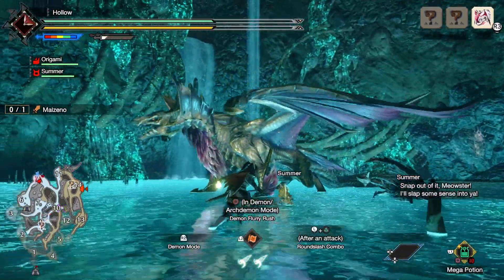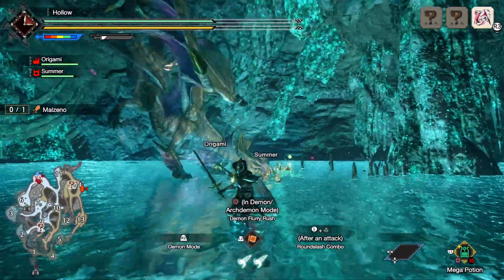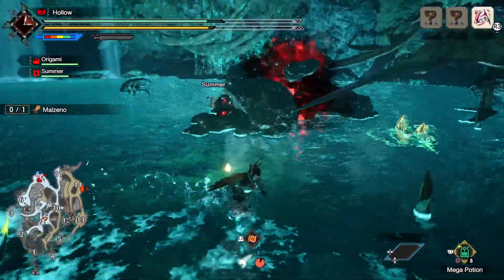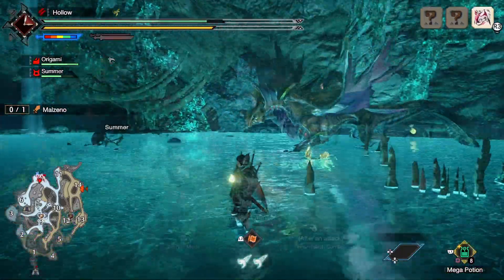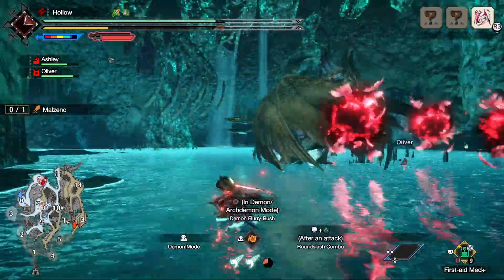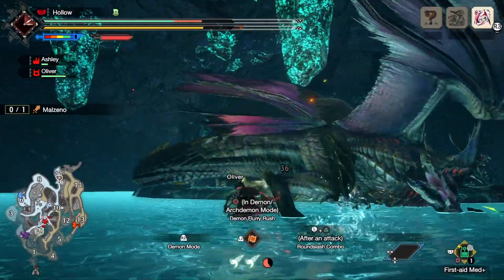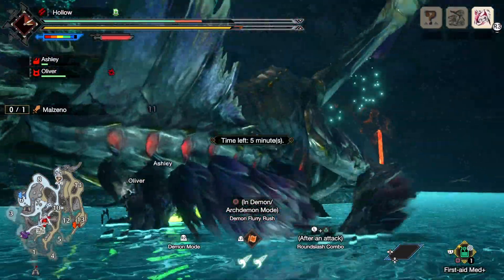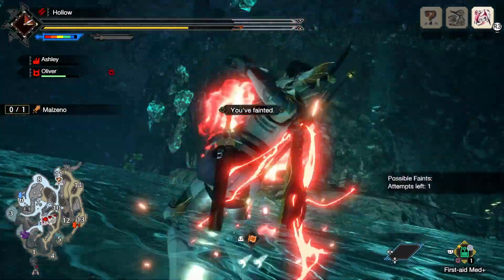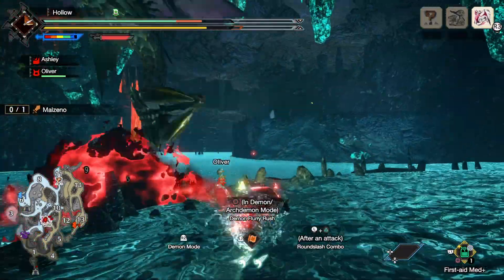As you fight Malzeno you will see dark red effects on various attacks - be it when he lights up his tail and stabs with it, or breathes out the Blight into the ground creating shockwaves that spread out wider in a cone. He may even use his bats to send out air bombs that explode in Blood Blight. He has control of this effect - he can stab it into the ground under him and then drag it in your direction after a delay, so he can control it at range.